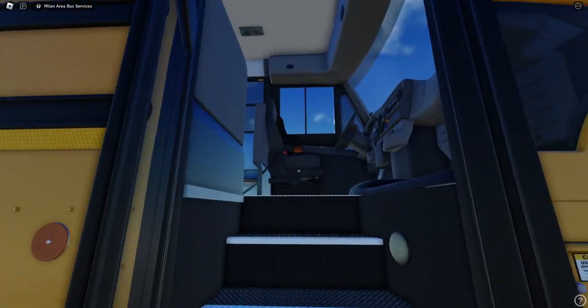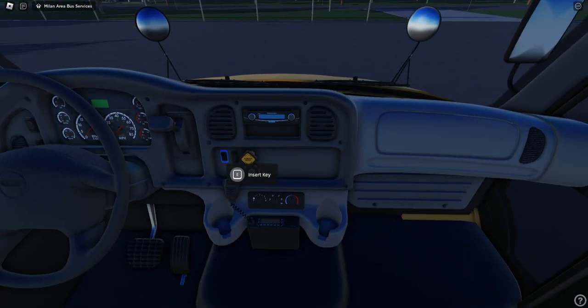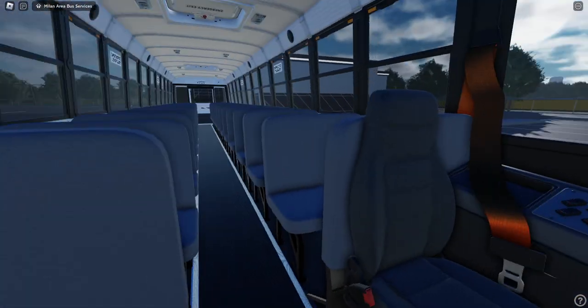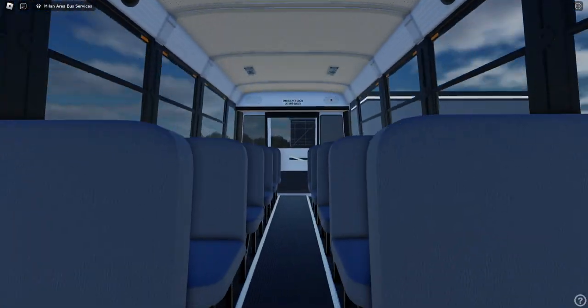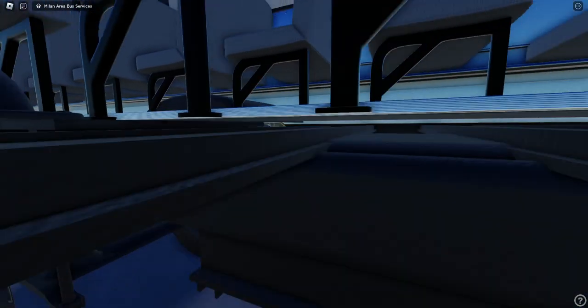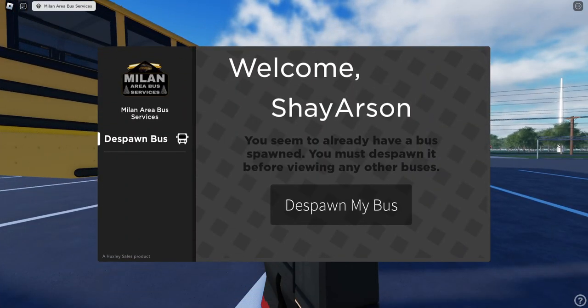So let's open the inside here. It switches up here and you got your insert key, all that stuff. It's a Huxley product. It looks pretty nice. So you guys have seen this before — we do a lot of bus simulators — and I just fell through the back of the bus. So you saw that. Let's go see the T3 FE.